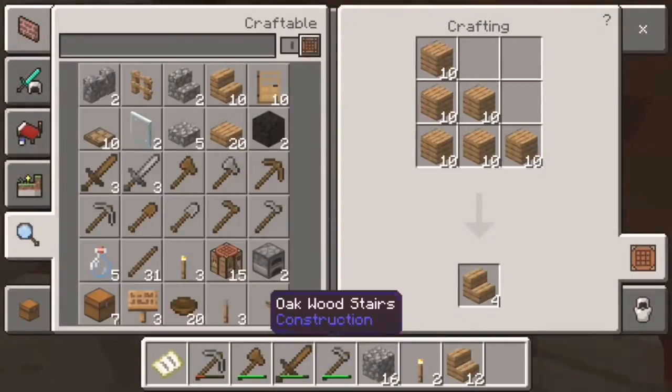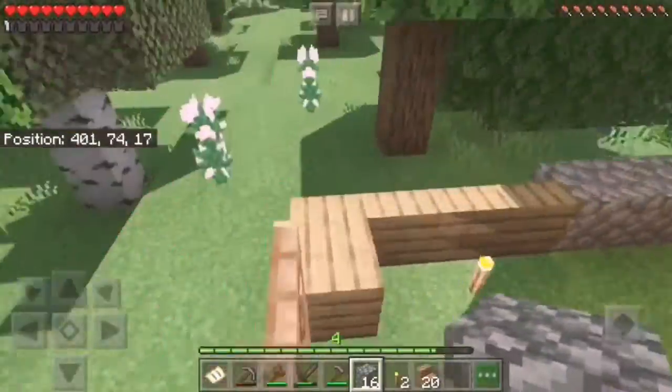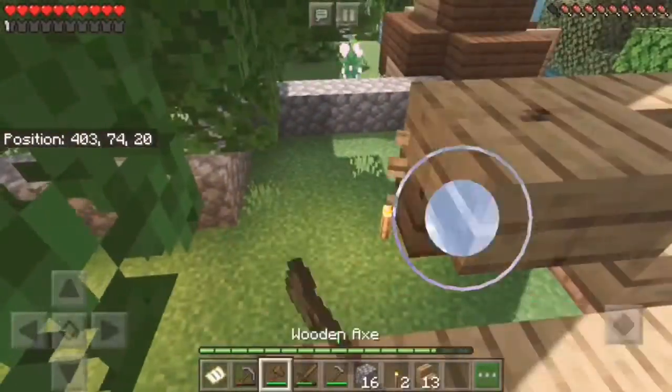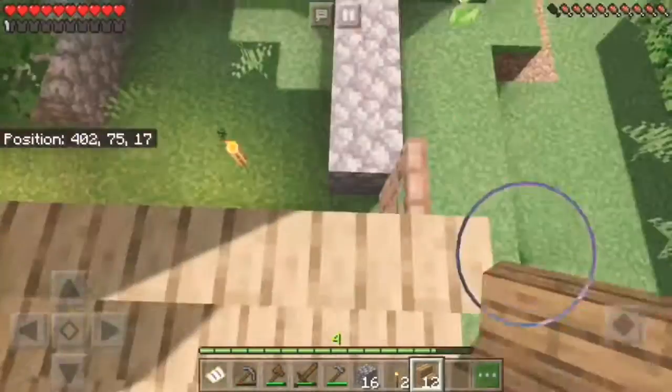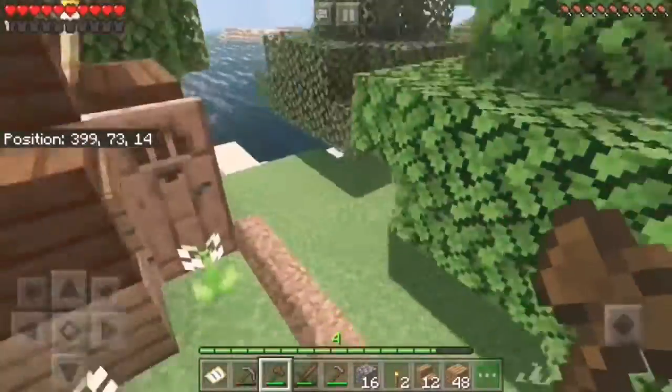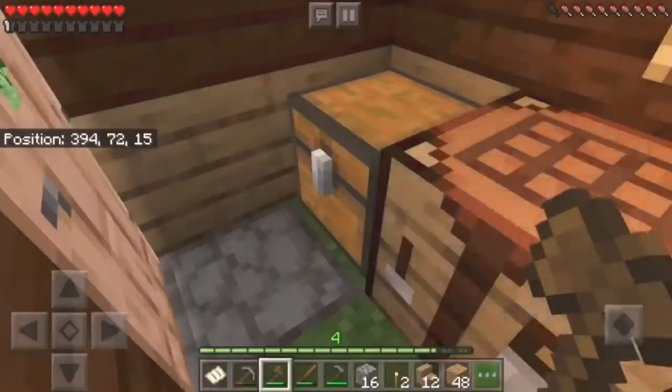If you are going to build in survival, I recommend doing the floor first. That way you don't have to take everything that you put there up and then re-put it down. Also, maybe build the walls before you make a roof, if that makes sense.